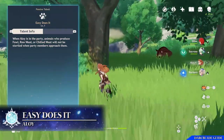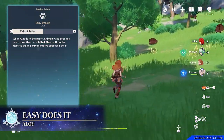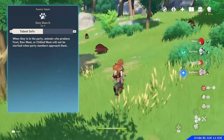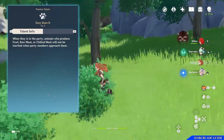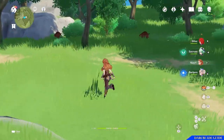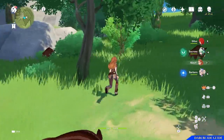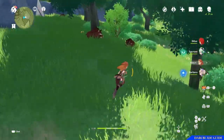She has one more passive talent: Easy Does It. When Aloy is in the party, animals that produce fowl, raw meat, or chilled meat will not be startled when a party member approaches them. This is great for hunting in Genshin Impact, but unfortunately after you actually attack a boar or bird, the others in the nearby area will still be startled despite this passive talent.